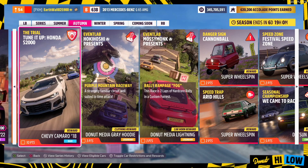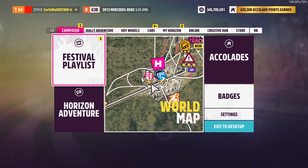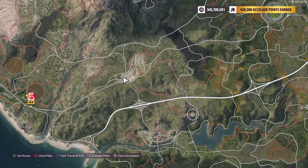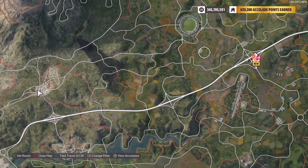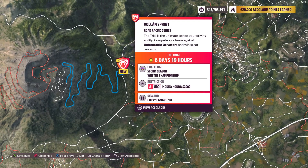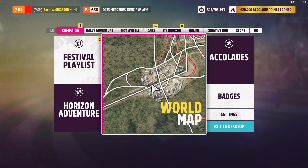Next up we got the Season Events. We got the Trial: Tune It Up, Honda S2000. It's a three-part race starting right here. You get the A-Class Honda S2000, then the Chevy Camaro 2018. You just have to win two out of the three races, and you're going to have a team of people against unbeatable Drivatars.